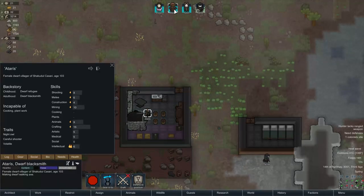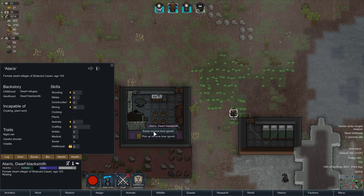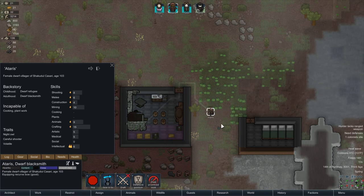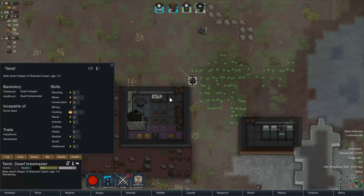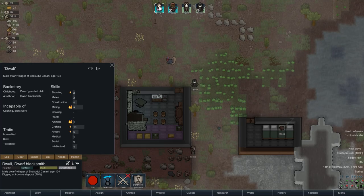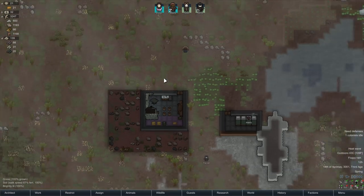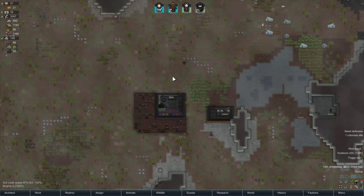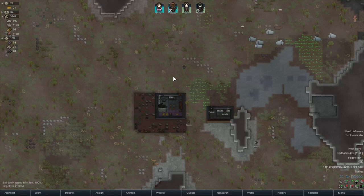Ataris has the shooting ability, so let's get her to equip the recurve bow before she goes to bed. There we go. We'll give Teldor and Dooley the melee weapons, and eventually we'll give them a ranged weapon too, but Dooley doesn't really have any ranged ability right now so it won't matter much either way.